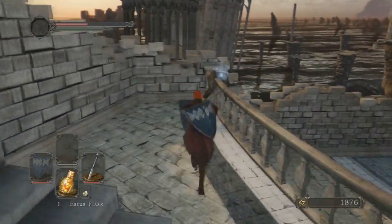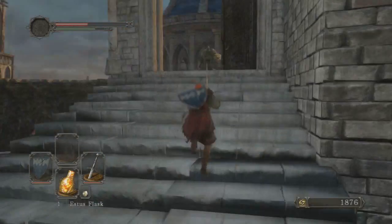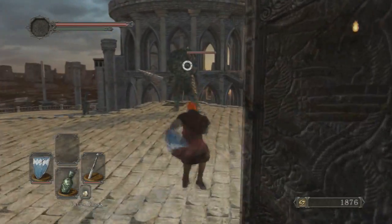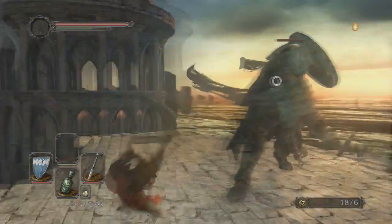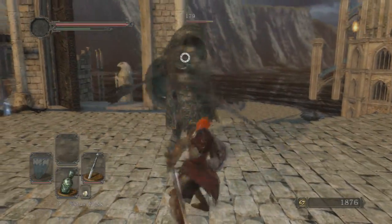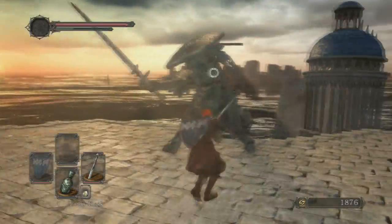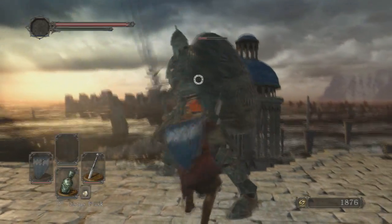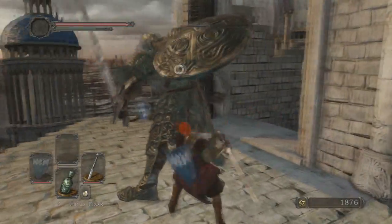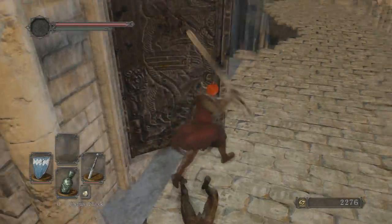I need to do something with health. If you don't know what sublime bone dust does, it reinforces your Estus flask to be plus one, plus two, plus three, plus four. What's really funny is I literally went through my entire first run not using those — I had them, I just didn't know what they did. I remember seeing other YouTubers doing guides and I'm like, how do they have a plus-whatever on their Estus flask? I was so confused. Later on I found out because of comments — people were like, why are you not upgrading your Estus flask?